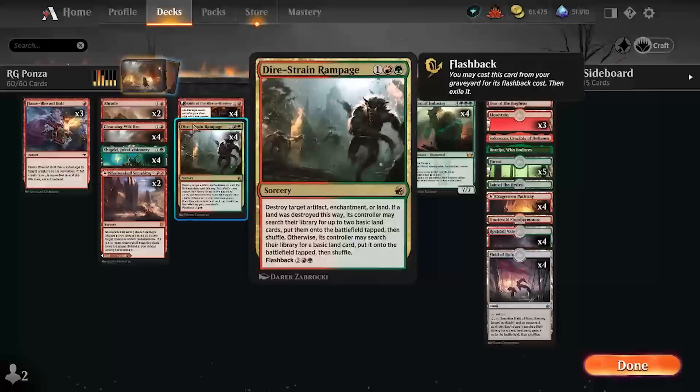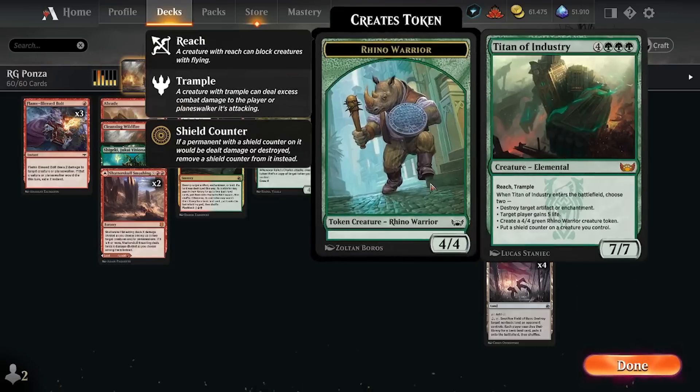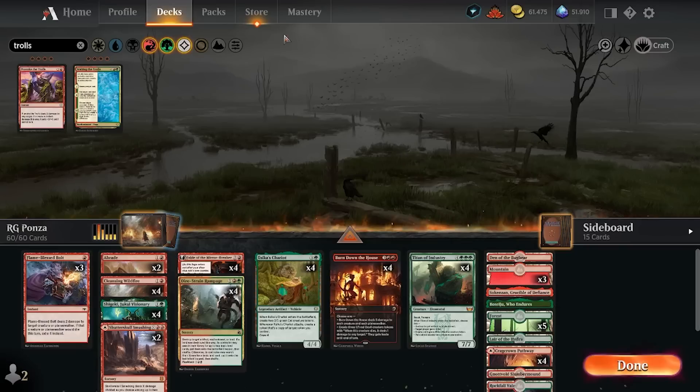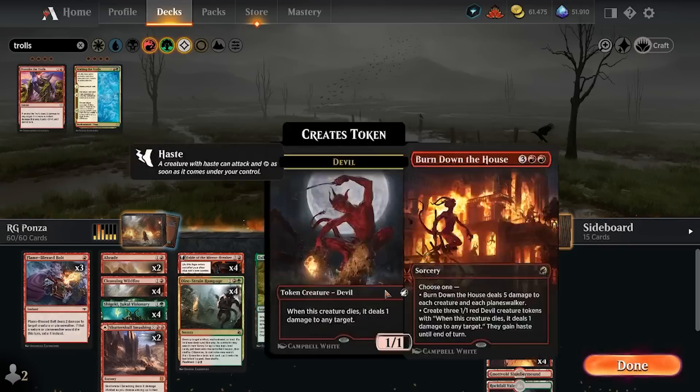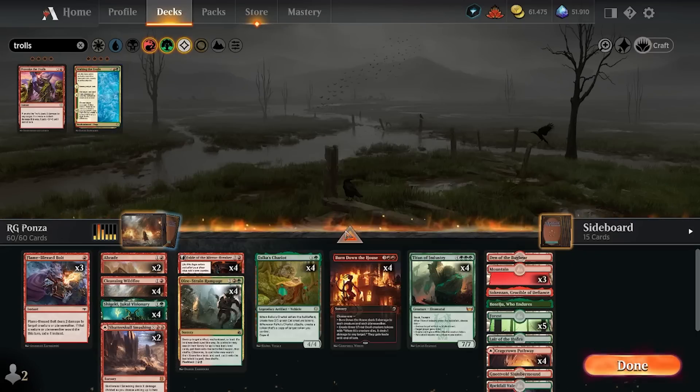Burn Down the House is very good against Boros Aggro and the various Jund and Esper midrange decks. When I'm blowing up the opponent's lands, I'm taking time off while they can deploy more things, but then I can catch back up with Burn Down the House. I tried some versions of this deck — I played Waking the Trolls as a four-of instead of Titan. When you're behind or even at parity, it just didn't feel good enough: six mana to destroy one land and get one land back on the second chapter — just too slow.